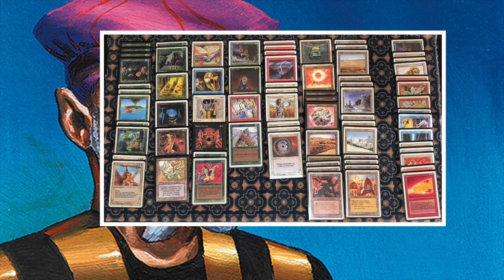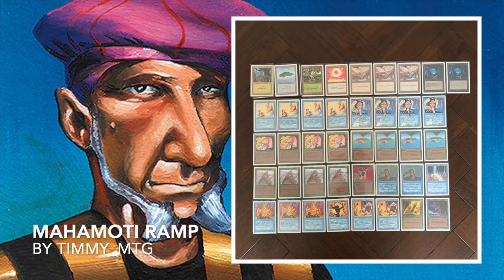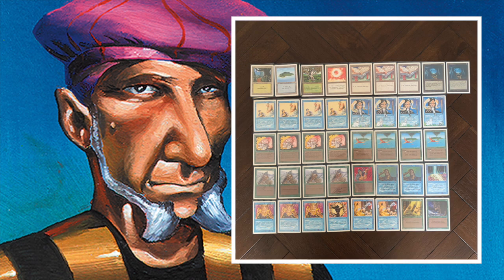Let's take a look at the deck I'm bringing to the table today — Mahamoti Ramp. I'm playing with two colors, blue and green. I decided not to include any dual lands, so there are no Tropical Islands. Just going more in a budget direction, but I want to try it out. My land base is 12 Forests and 10 Islands, plus four Birds of Paradise that can give me any color of mana. To add even more ramp, I chose to go with a full playset of Llanowar Elves.